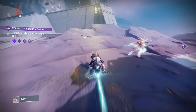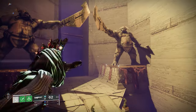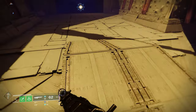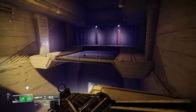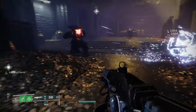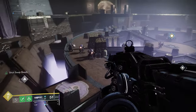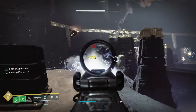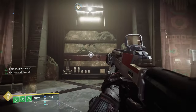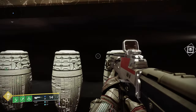Follow the quest markers to this fancy-looking place. Despite it looking like you can make the jump to get over there, you can't. Instead, you need to go around to get inside the treasure trove. Keep following your quest markers to travel back to another familiar location from the campaign. After you kill all of the Shadow Cabal forces here, take a look at the fancy shelves on both sides of the room — one of these will have your Seed of Silver Wings.